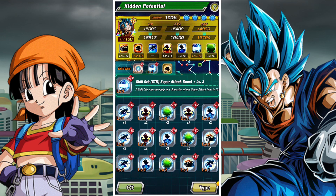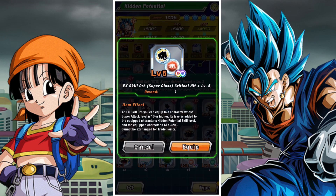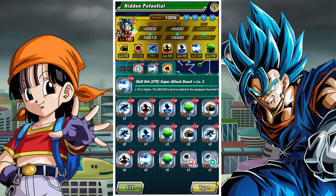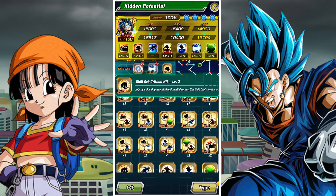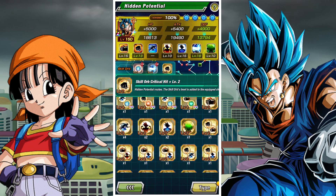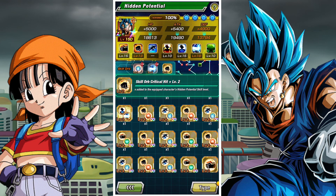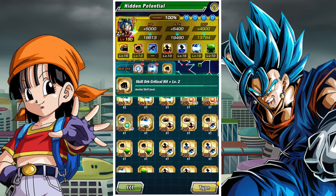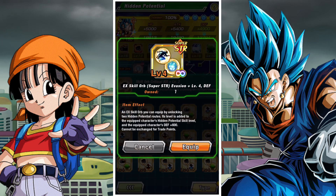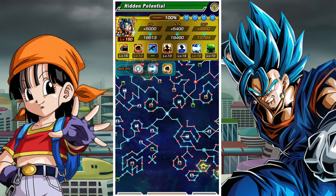If you're wondering how to equip skill orbs, you go to the Hidden Potential menu and you can see a little option here. This is where you can choose which skill orbs you want to place in a character, and they will either augment the raw stats of the character or some of the secondary abilities — whether that's how much health they recover from orbs, how much they defend against type neutral attacks, how much their super attack multiplier goes up. There are quite a lot of distinct metrics.